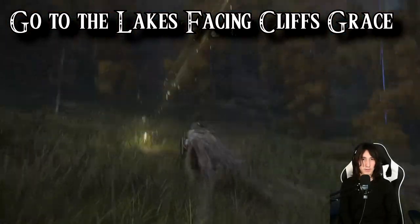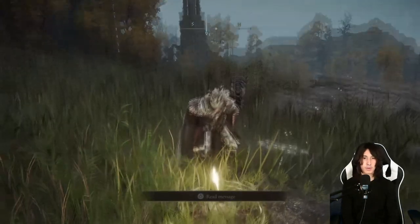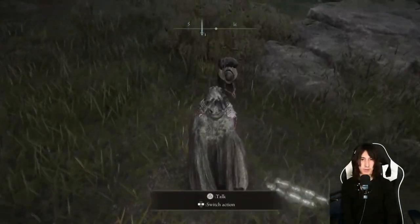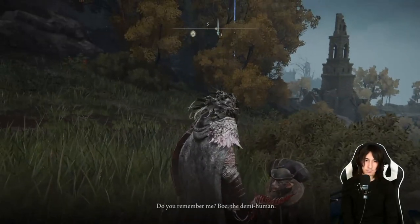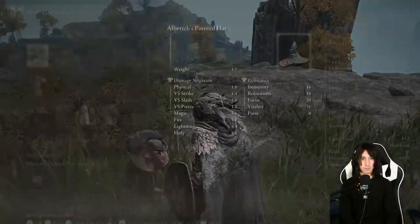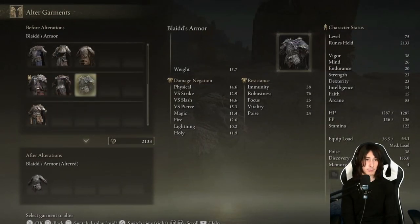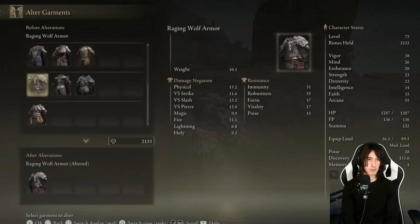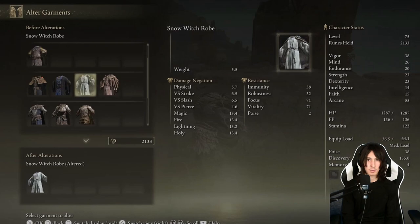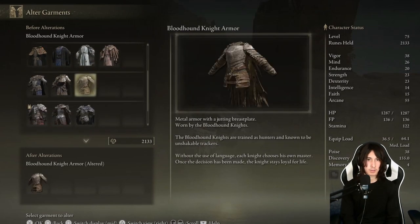From the Lakes-Facing Cliffs Site of Grace, come over here, reload the area, and look who is sitting here to talk to us. You can go ahead and have him alter your garments. There is also an item in the game you can obtain not too far from here to alter your garments — say we don't want the Witch's Rope Cape on, we can take that off.